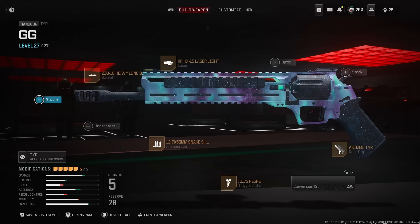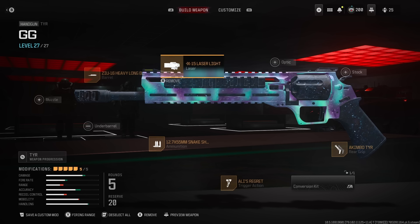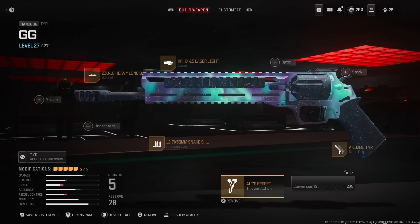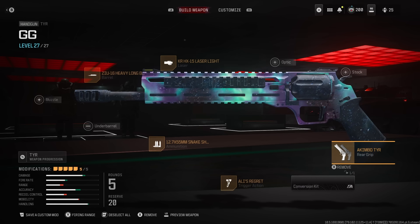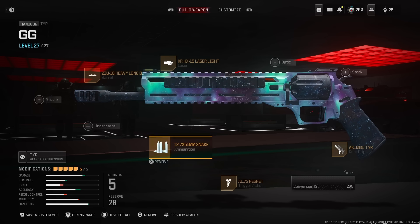For the Tiers, we're going to be running the ZIU 16-inch Heavy Long barrel, the KRHX 15 laser, the 12.7x55mm snake shot rounds, and the Ali's Regret trigger action, along with akimbo Tiers. Make sure you are running the akimbo as that's what makes it very, very good, along with snake shot ammunition.